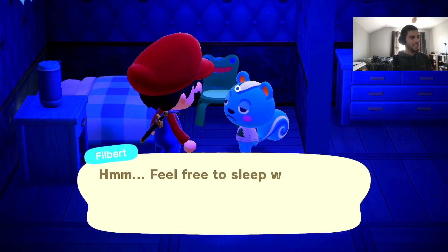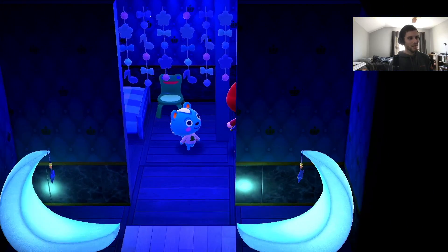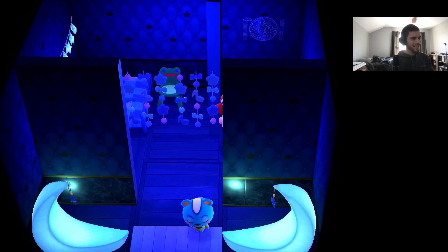What does Filbert have to say? 'We're going to sleep wherever you get sleepy.' I think he said something more exciting last time, but anyways it's so cool. Let's go check out another villager home.